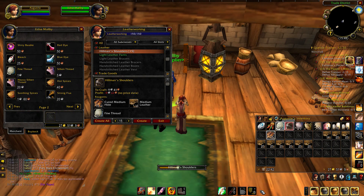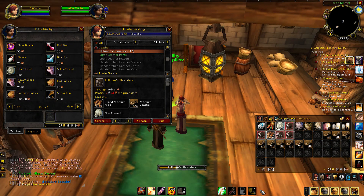For the Hillman's Shoulders themselves, once you get to 130 leatherworking you can train them at the trainer and they're going to vendor for 11 silver and 99 copper, which is fantastic. The really good thing about these vendor shuffles is that you really don't have to do anything — you just set it onto craft, go off and make yourself a cup of tea, come back, vendor it all, and there's literally zero risk. You can even buy your materials and hold them for a week, then vendor whenever you need some gold.